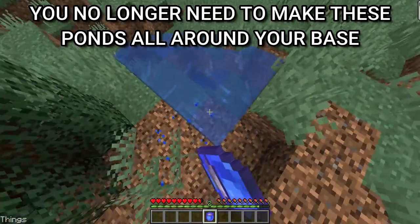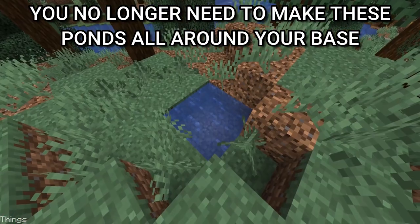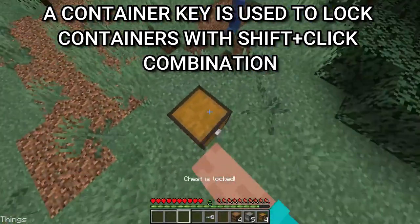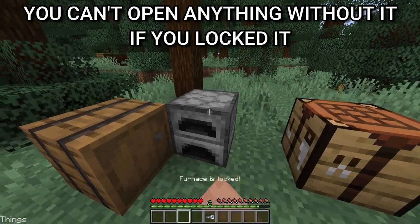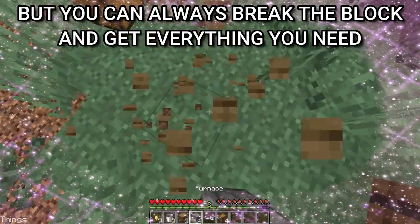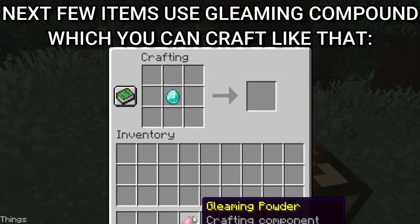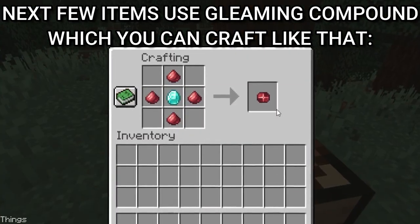You no longer need to make ponds in the ground all around your base. A container key is used to lock containers with a shift-click combination. You can't open anything without it if you locked it, but you can always break the block and get everything you need. Next few items use gleaming compound, which you can craft like that.